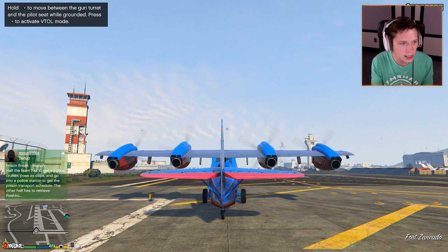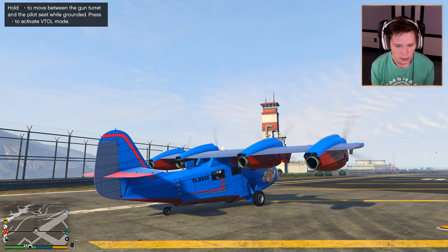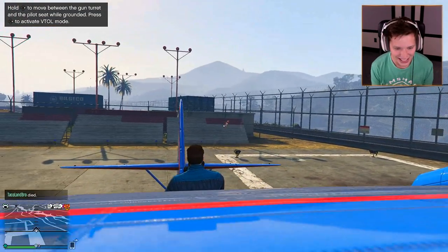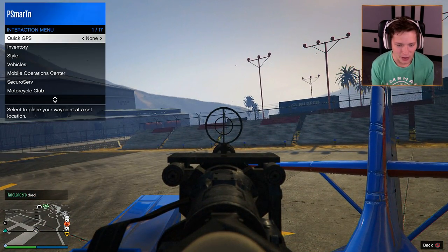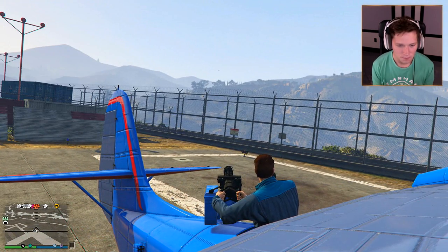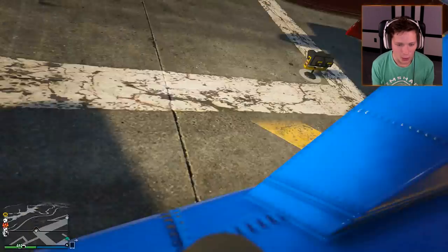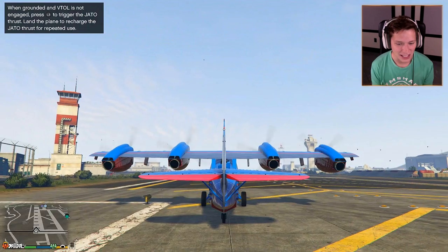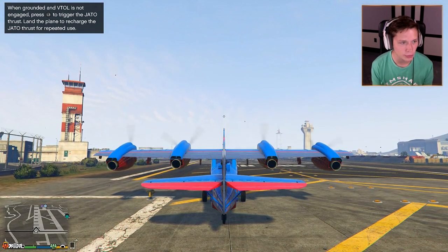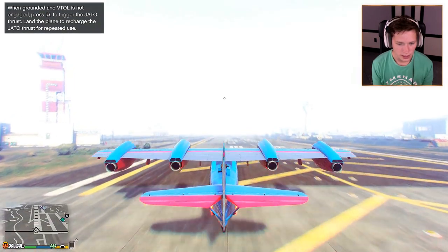This thing is going to be nuts. How do we put it in helicopter mode? Hold right to move between the gun turret and the pilot seat while grounded. Press right to activate VTOL mode. So I'm going to hold right and get back in the back of this thing. Are you serious? We're going to go first person. This is pretty cool in itself — then we hold right. Oh my god, this is so nuts. This is what it looks like inside. When grounded and VTOL is not engaged, press L3 to trigger the JATO thrust — land the plane to recharge the JATO thrust for repeated use.